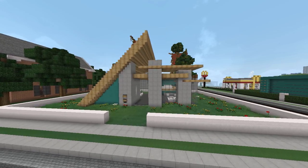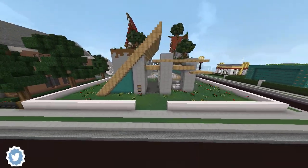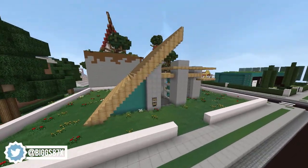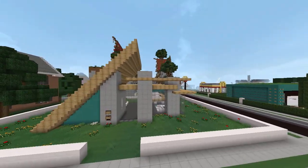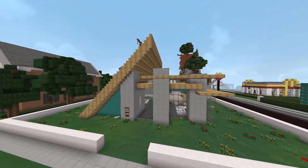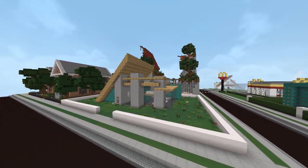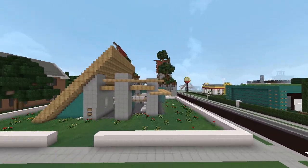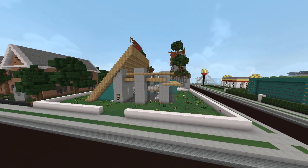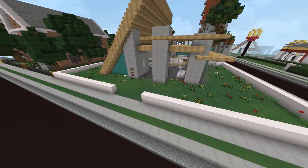Welcome back to another tour on the Chaos Craft fan server. Today we're touring a pretty nice A-frame house I spotted while flying around. I've never toured an A-frame house before — most are kind of the same shape, but this one was different; it was only on one side with a different take on the other. Before we start, if you want to play on the server, the IP is mc.chaoscraft.net — we have creative, survival, minigames, and factions.